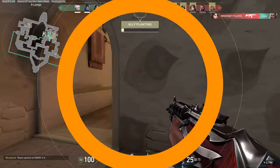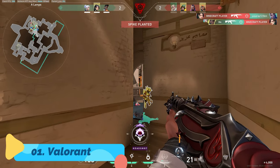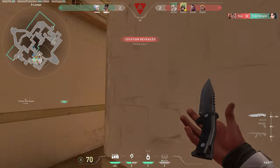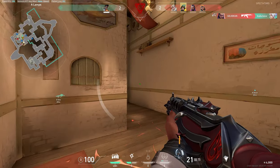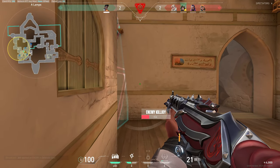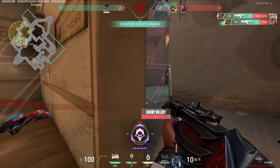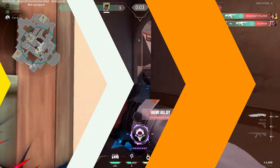At number one we have the king of low-spec free-to-play FPS games: Valorant. You might ask where Fortnite is — Fortnite isn't technically a first person shooter so it doesn't fit this list. Valorant is hands down one of the most popular FPS games right now, growing every year with an incredible amount of content. It has casual modes, a highly competitive 5v5 mode, and can basically run on any potato PC with Intel HD graphics.